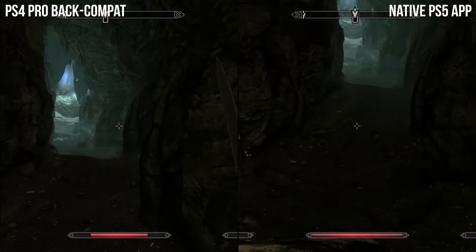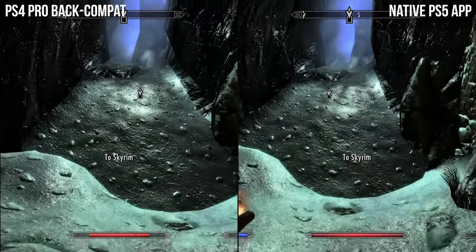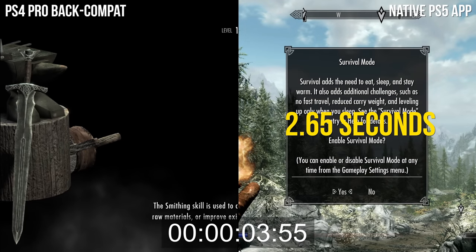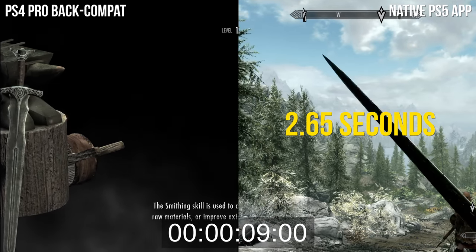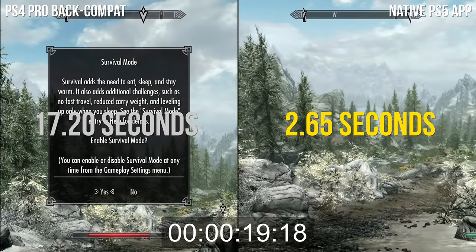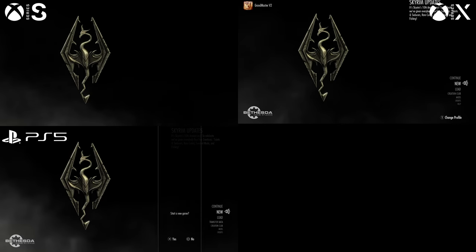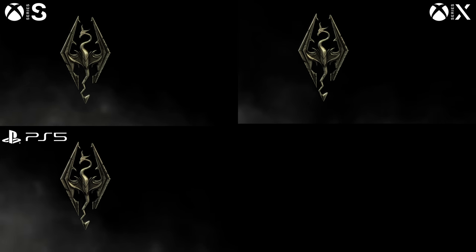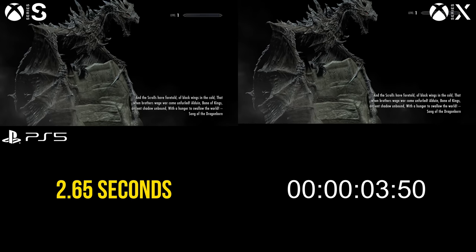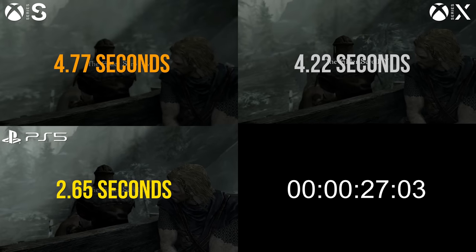That loading time improvement bears out when moving to new areas as well. First emerging into Skyrim after the tutorial, you're in action after 2.6 seconds on PS5's native app versus 17 seconds on the older PS4 app. Of all the upgrades, this felt like the most satisfying. Comparing Xbox Series X and S to PS5 on their new native apps, PS5 is marginally in the lead, but the new Xbox consoles still deliver a solid four-to-five second result.